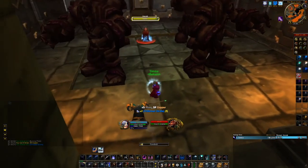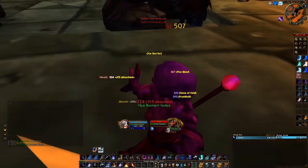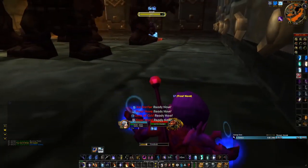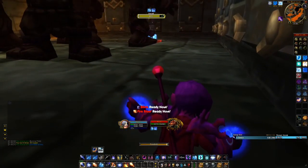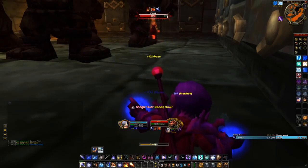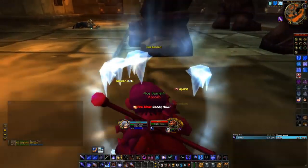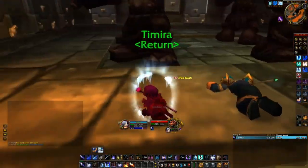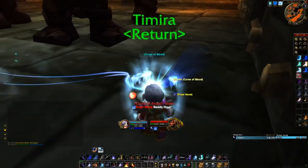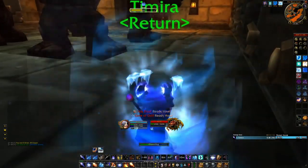Unfortunately the shoulders didn't drop this time, but it doesn't matter because this run only takes about 8 minutes in total, and you can do like 5 runs in probably 30–40 minutes. As you can see, I just try to keep the dog slowed at all times and keep him in Nova for as long as possible — just kill him, keep up your ice barrier and you'll be good. When you've killed these, you can just invite a friend, make him leader, and have him reset the dungeon while you're locked out, then repeat.